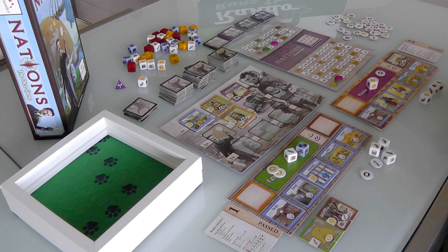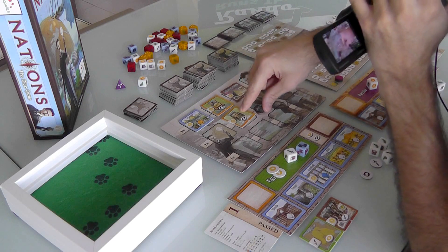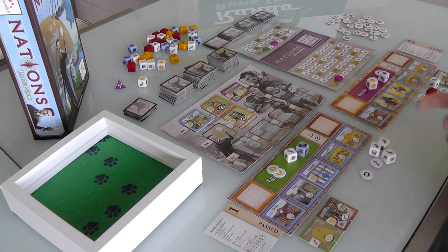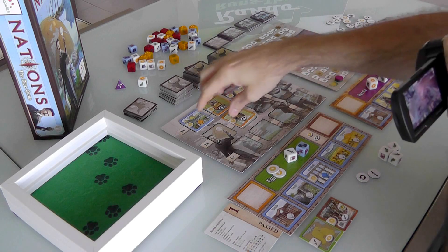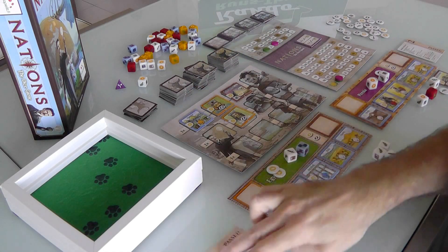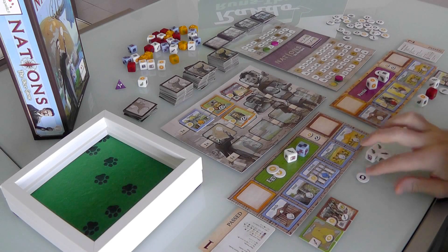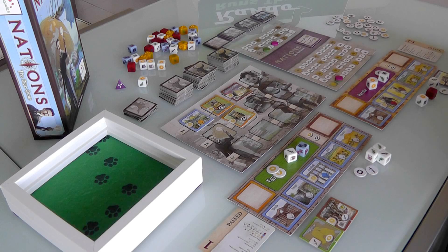Jen's turn again and she's bummed - she can't roll again, she has no more re-rolls. Leaders give you additional chances to re-roll, but nobody bought one and Jen can't afford one. So Jen re-rolled earlier getting some money and a double sword - that fulfills the military requirement. We both want the most military to be first player next round, but whoever has the highest total unused swords wins. Jen had two, I've got two - we're tied. Both players pass fairly quickly, and we are done with the era.